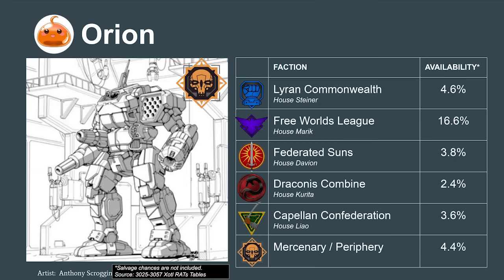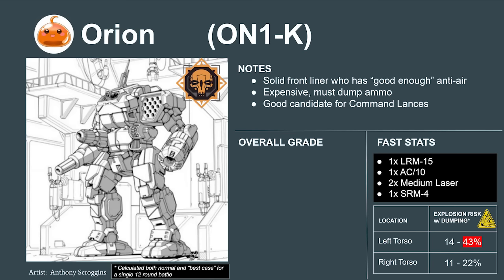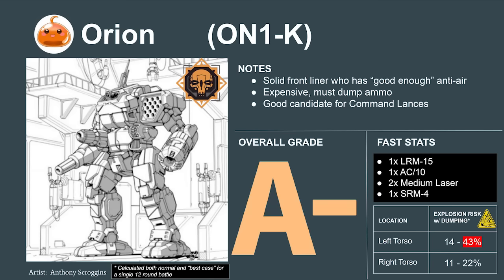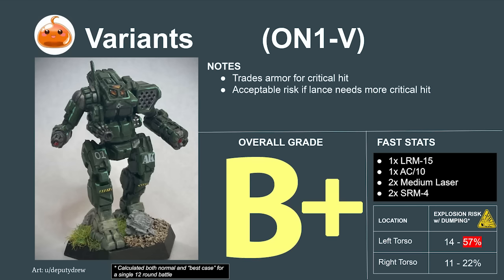Let's continue with the Battleline mechs by looking at the Orion. Its loadout is similar to the Thunderbolt's, but with better piercing and critical hit in exchange for worse defense. The main reason for taking the Orion over the Thunderbolt, however, is its anti-aircraft quirk. Instead of having to use a fragile anti-aircraft mech like a Rifleman or Jaegermech, a mercenary unit can use the Orion to cover the anti-aircraft role well enough. For this rare and very useful quirk, the Orion scores a 6.0 or an A- on our tier list. The best variant, the Orion V, adds a second SRM-4 by dropping its armor — a decent choice if the unit needs additional critical hit, scoring a B+.